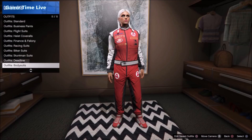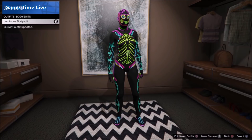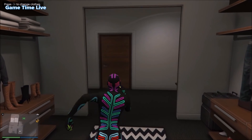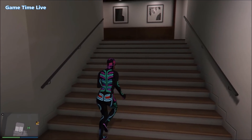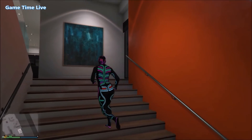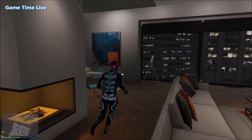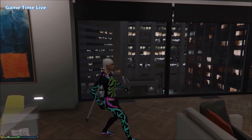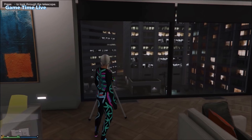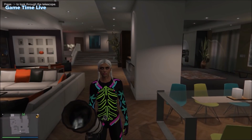Then you want to go over to body suits and just apply any body suit. Then you want to find yourself a telescope — I'll choose the one in my apartment, but you can also choose the one at the beach. Once you're there, you want to run past your telescope and press right on the d-pad. If you did it correct, you glitch out and the mask will disappear.